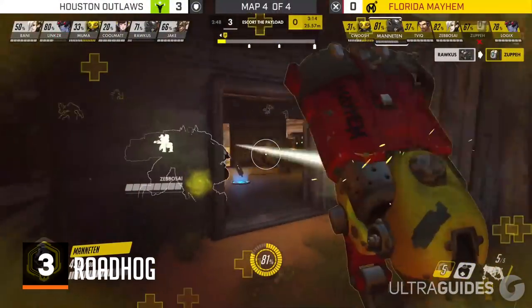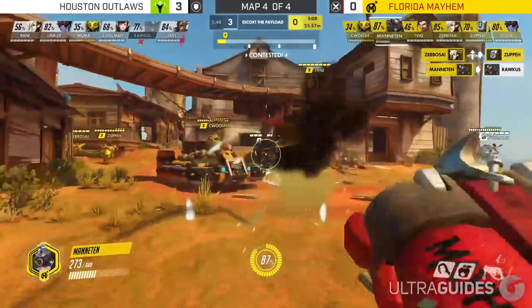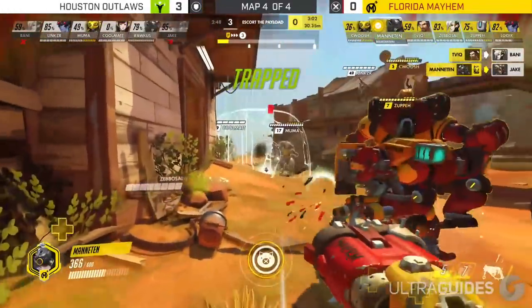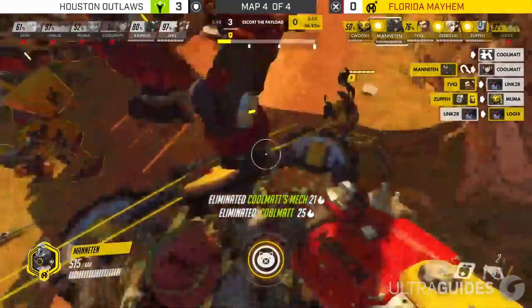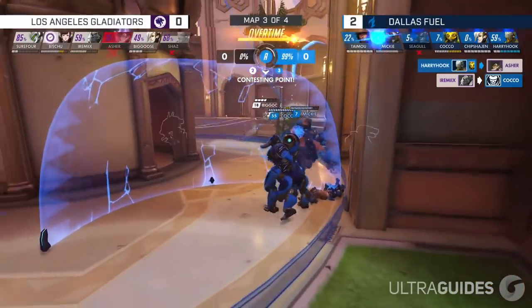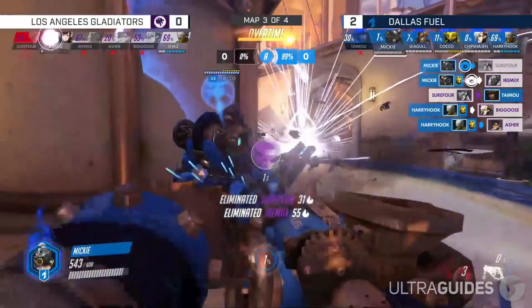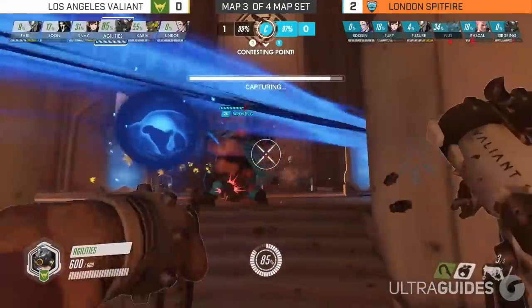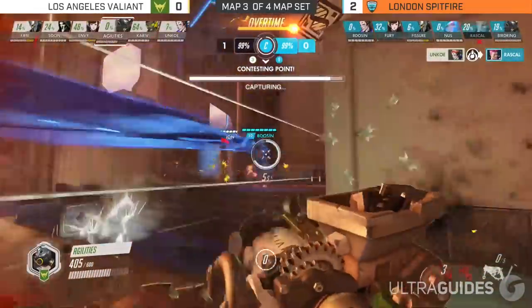Our next tank at number 3 is Roadhog. Hog is an extremely forgiving hero. The 300 HP Take a Breather with a 50% damage reduction allows you to take huge blows at the cost of just giving some enemy ult charge. Hog is a bit more mechanically demanding, so you'll really need to get your hooks and flicks down. But even with a hook accuracy of around 40%, you'll still be extremely effective. To catch enemies off guard with your hook, try to hook enemies that are standing still or aren't looking at you when both teams are brawling on point.